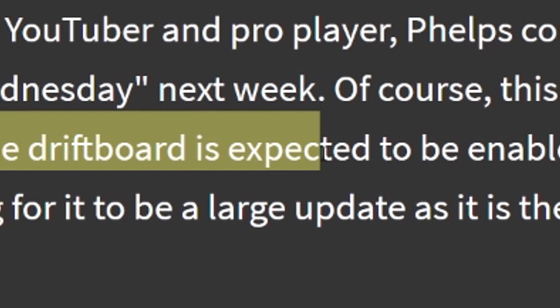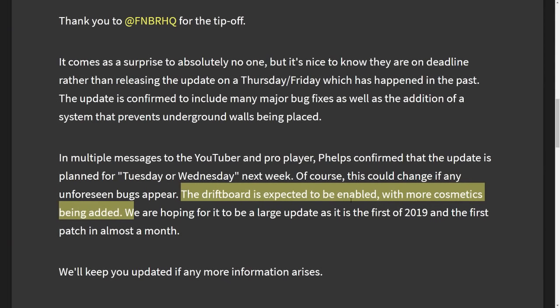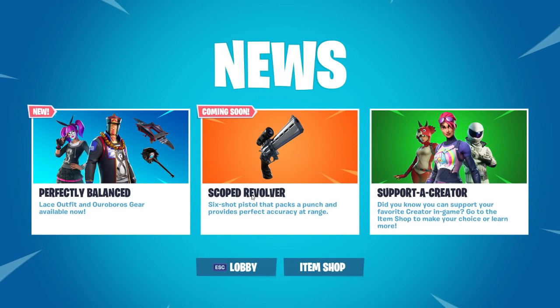The drift board is expected to be enabled with more cosmetics being added, so that is gonna be kinda cool. I wanna get the drift board already. Even though I kinda doubt it, because when you hit the news page, we're getting the Scope Revolver first — it's coming soon. And usually when it says coming soon, there are less than 24 hours left until the next update, so the next update is probably gonna be tomorrow and it's probably not gonna have the drift board.